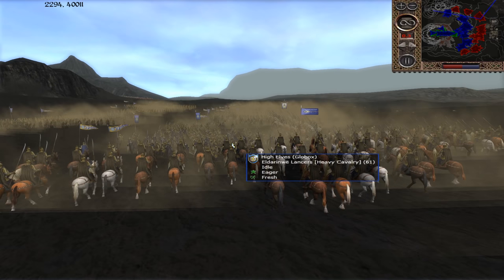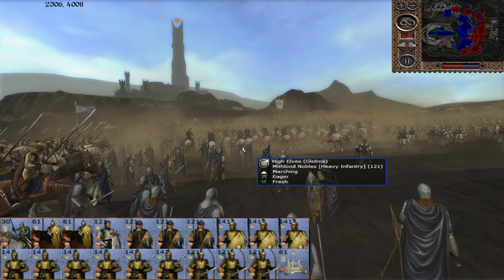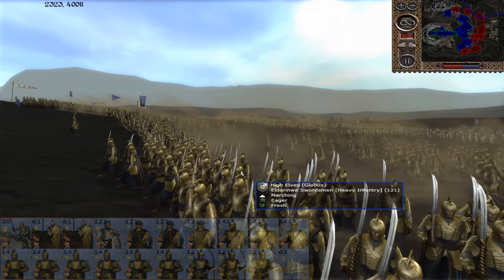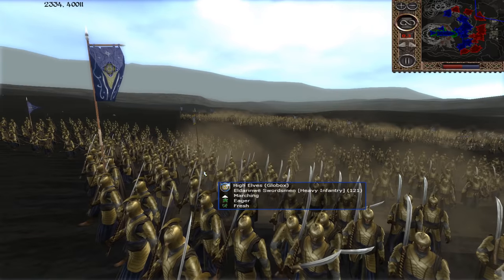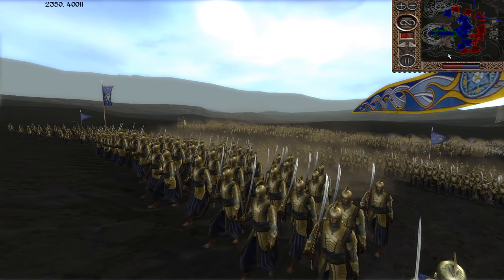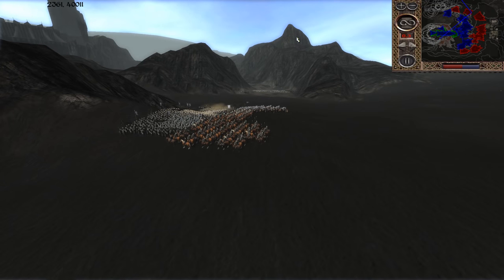The last High Elves army is commanded by Glowbox. He's bringing a very similar force — lots and lots of Eldar Enway swordsmen. We'll go pretty quick over these army comps because they are so similar. You can see the archers and the swordsmen. They look fantastic. I love seeing massive armies of the Eldar Enway — they look so professional and amazing.